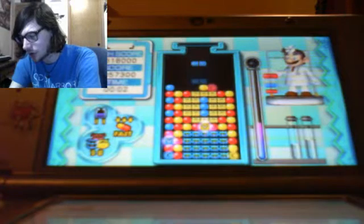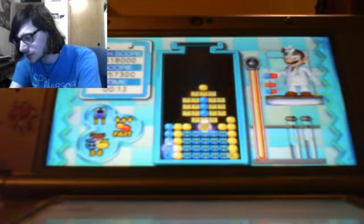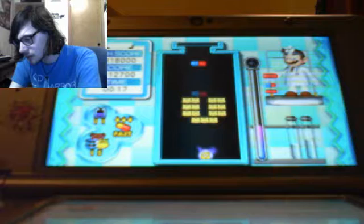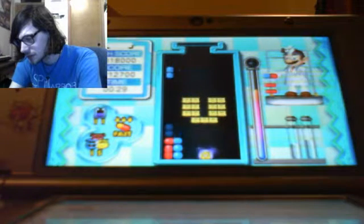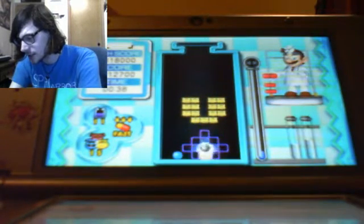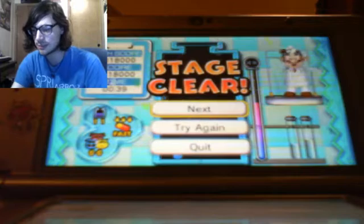Okay, we can just get rid of all the red viruses right off the bat — get rid of all the red capsules. I need yellow. It's not giving me yellow. Why is it not giving me yellow? There we go. That was actually easier than some of the hardest stuff in the basic levels.